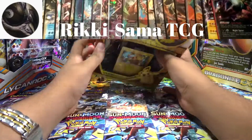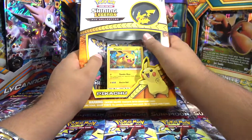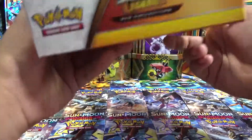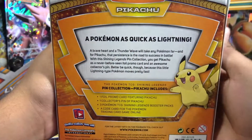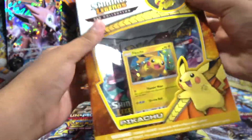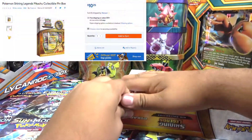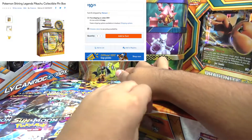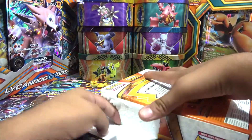Make sure you guys go check her out. I really like this Pikachu pin — I love it. It's a Shiny Legends one, which is a new set. We actually got this Shiny Legends box for $10 at Walmart by doing their price match on their ad, so I'll leave a link in the description below.